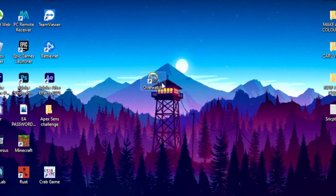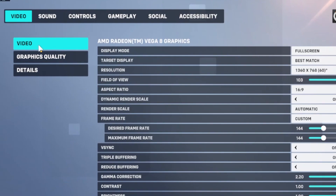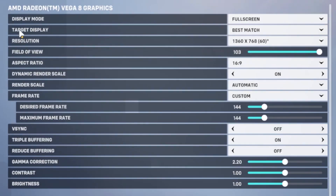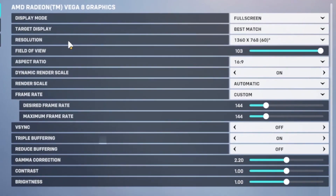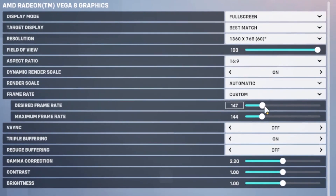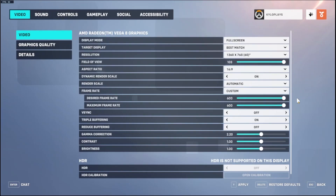For the final step, I'll show you the best in-game settings. Launch Overwatch, press Escape, go to Options, then click the Video tab. Set Display Mode to Full Screen, Target Display to Best Match. For resolution, if you have a good PC you can play at 1080p, but for the highest frames you can set it to 720p. Head to Frame Rate and bump it all the way up — you can get up to 300 frames if you're lucky. Also make sure to turn off V-Sync.